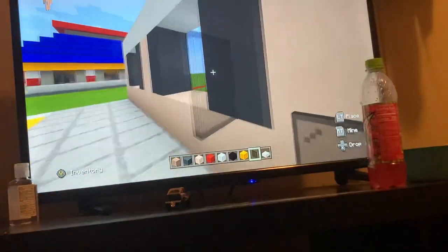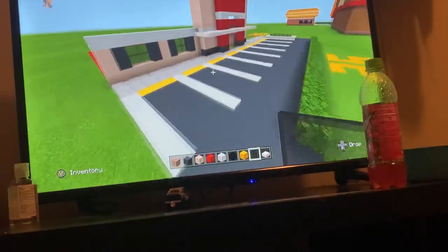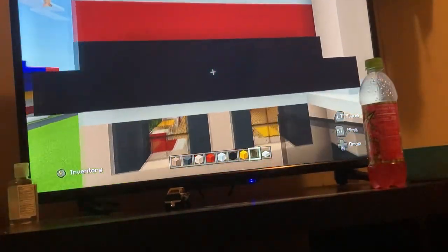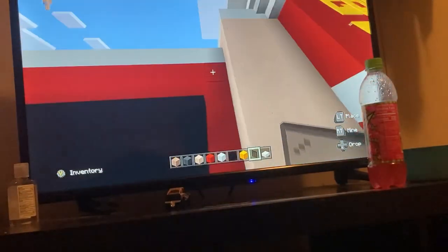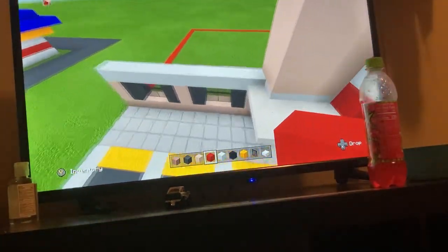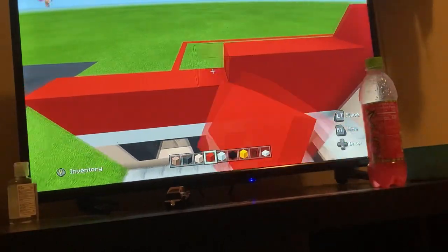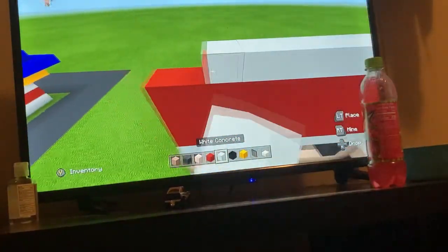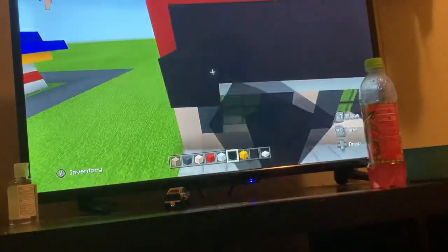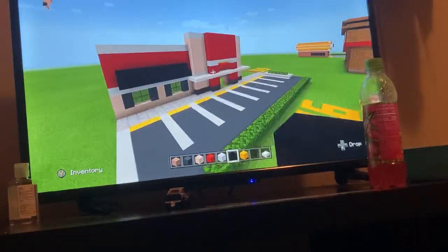Fill this in with black glass. Do the same thing on the other side. Then put one, two, three, four rows of red and white concrete on top. Put black concrete above the windows, put two rows, and extend the first row out. Do the same to the other side.